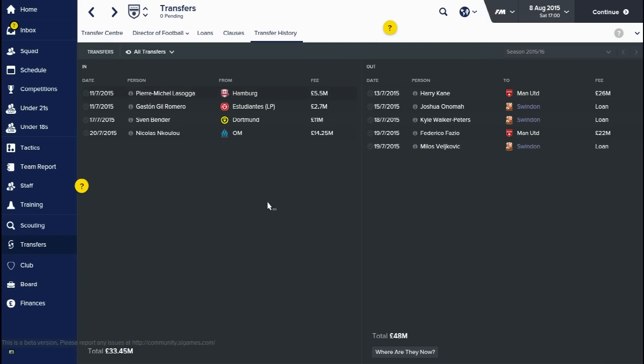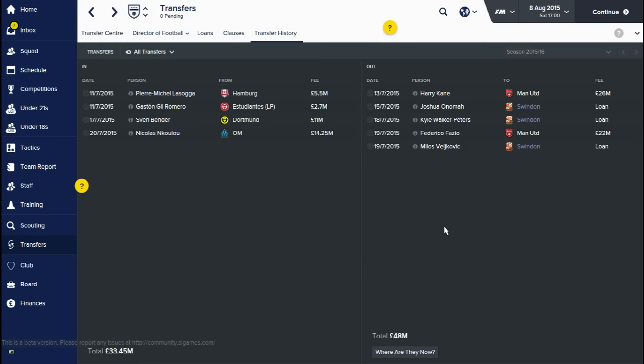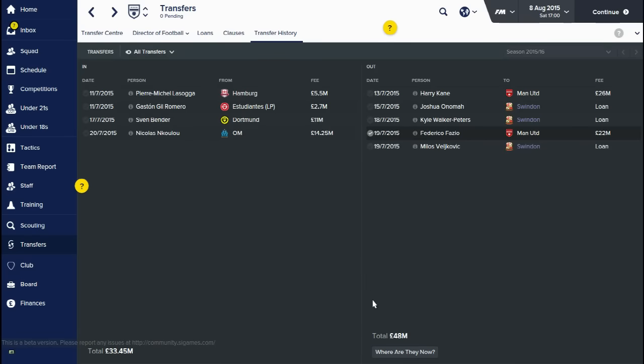A few players have gone out on loan as well. Fazio is a defender who basically just wanted to leave, and to be honest he wasn't going to get in the team a lot. We are still owed pretty much a quarter of a million pounds per game for the next 10 league appearances, £4.7 million after 50 league appearances, and they're still giving us half a million for the next 11 months. So for both transfer deals, it's a lot of money overall. Obviously it says £48 million, but there are just so many clauses in the background.